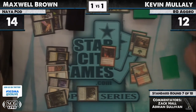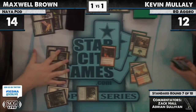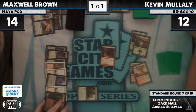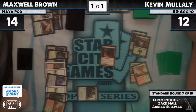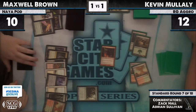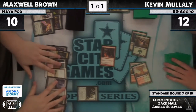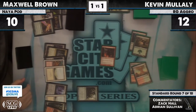Kevin's hand is really potent — he just needs one more land to play all his spells. He has a Sword and two Conscripts. And we see another land for Maxwell. We'll see how he can follow up his Day of Judgment. He's got an Inkmoth Nexus he can turn into a sort of blocker, or he can just kill Kevin in two swings — but that's a big investment of your turn.